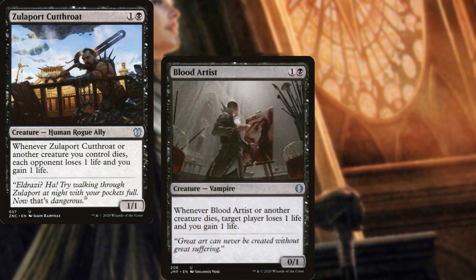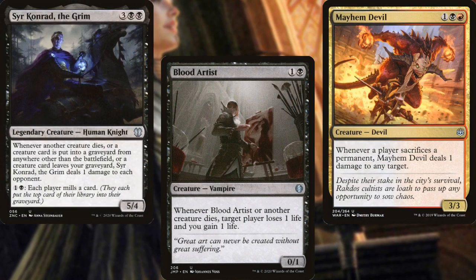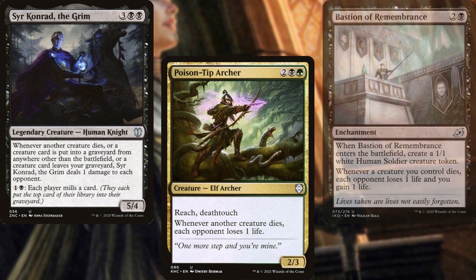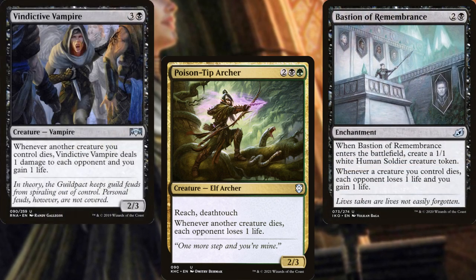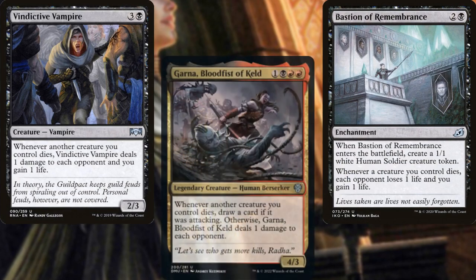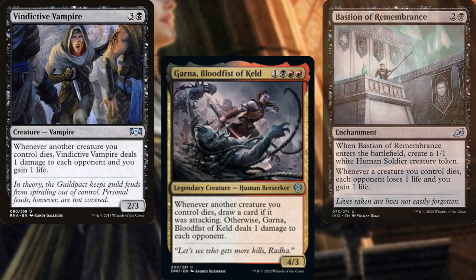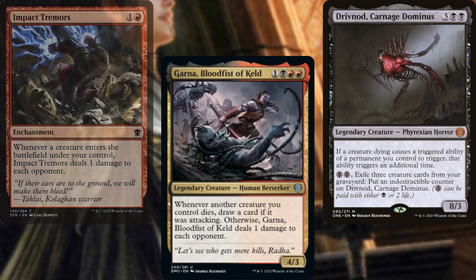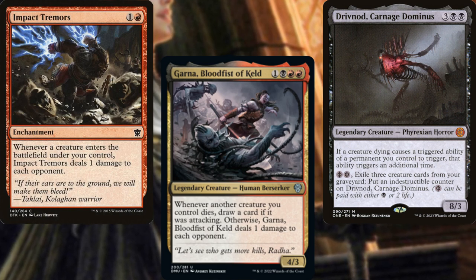Blood Artist, Mayhem Devil, Sir Konrad the Grim, Poison-Tip Archer, Bastion of Remembrance, Vindictive Vampire, and Garna Blood Fist of Keld all hurt our opponents when our creatures die. Drivnod Carnage Dominus doubles those triggers. And while Impact Tremors doesn't trigger off of death, it does help damage our opponents.